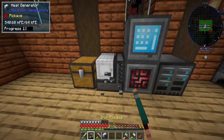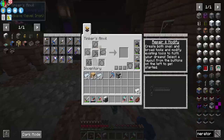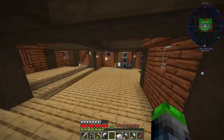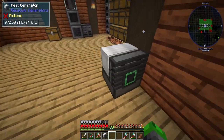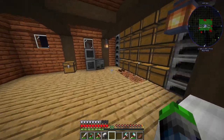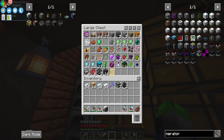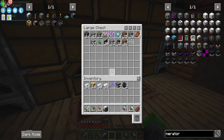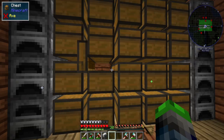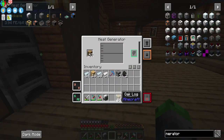We definitely need to make a windmill — that should be our top priority right now. We're going to be doing a bit of Mekanism today, which is awesome because Mekanism is easily one of my favorite mods of all time. We'll temporarily place the heat generator and get some wood burning in it to power the machines we need.